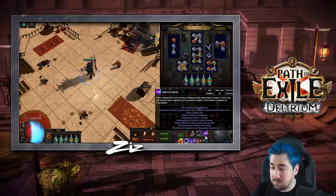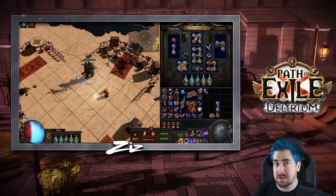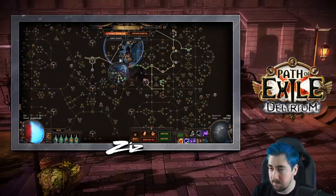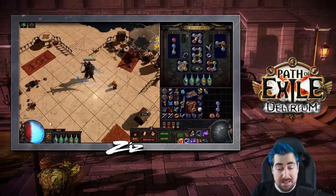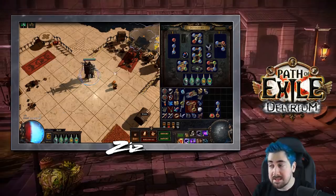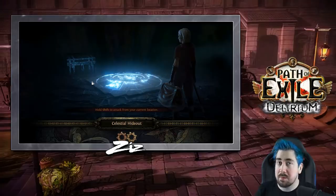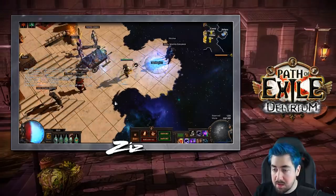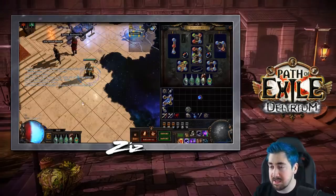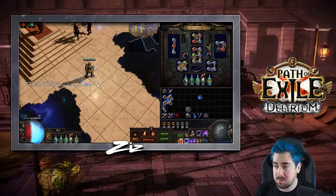On this character we have 138,000 chaos damage over time — that's pretty low and not something I'm super comfortable doing Awakener 8 with. While an energy shield character can have quite a lot more tank, it can end up with quite a lot less damage. A lot of people have asked me to show a more geared Essence Drain character so people know what to target.